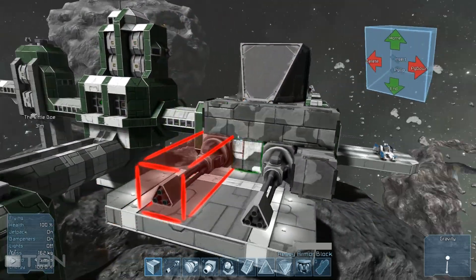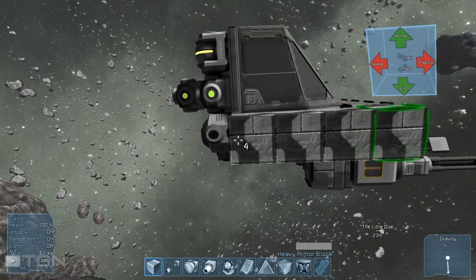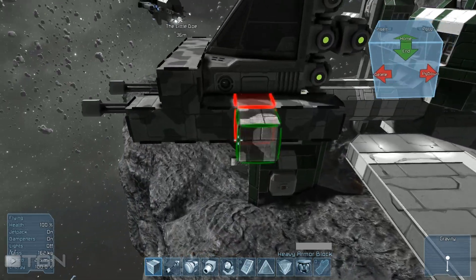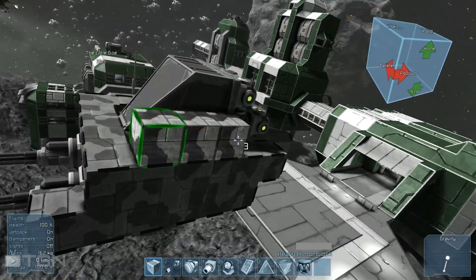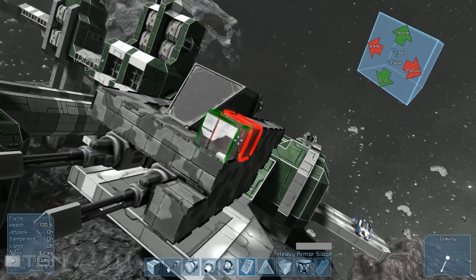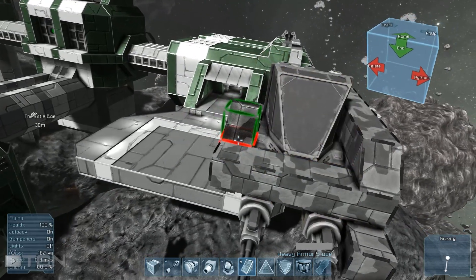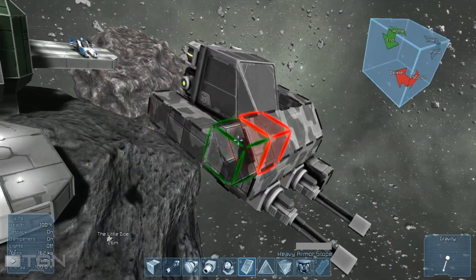Let's armor the front end here. The key components will be covered in armor. I like the camo pattern on the heavy armor. I'm not going to have wings in the traditional sense — I'm actually going to avoid putting wings down on this ship.